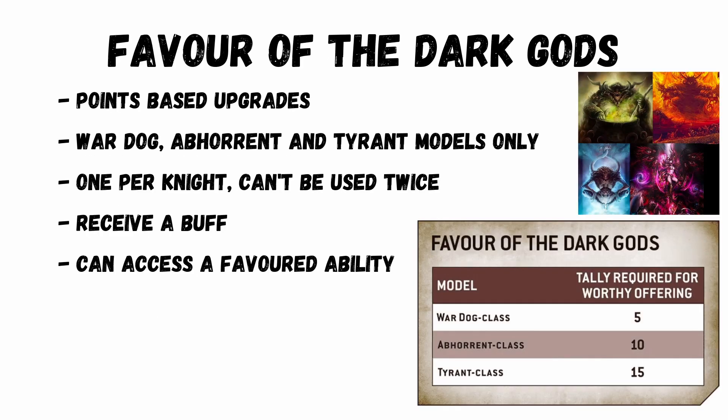Favour of the Dark Gods is a really cool points-based upgrade system. It's only for certain model types and unfortunately doesn't include Forge World. You get 1 per knight and can't use the same one twice. Along with the purchased buff you get a Chaos Allegiance and a favoured ability, which is really powerful.